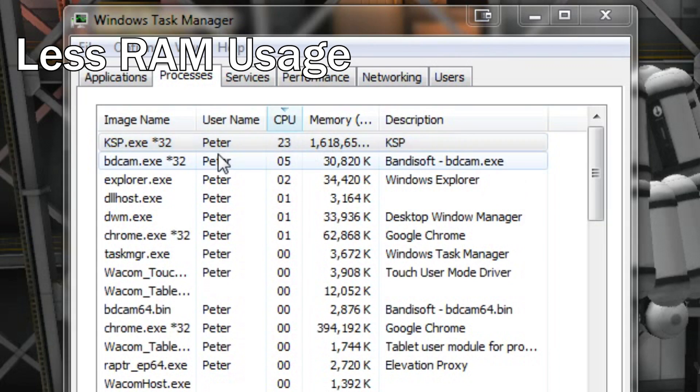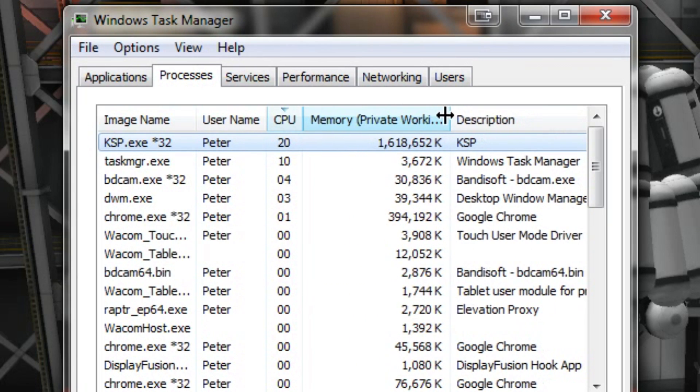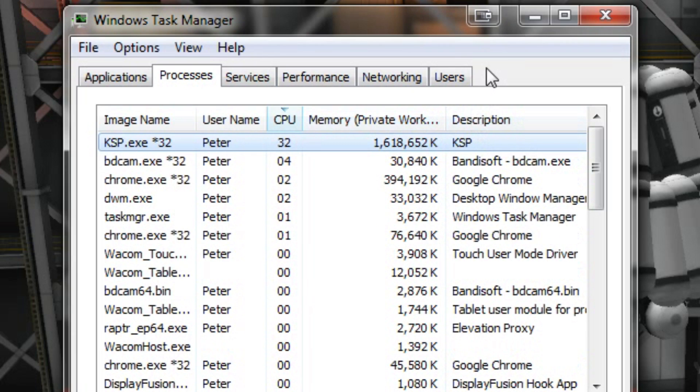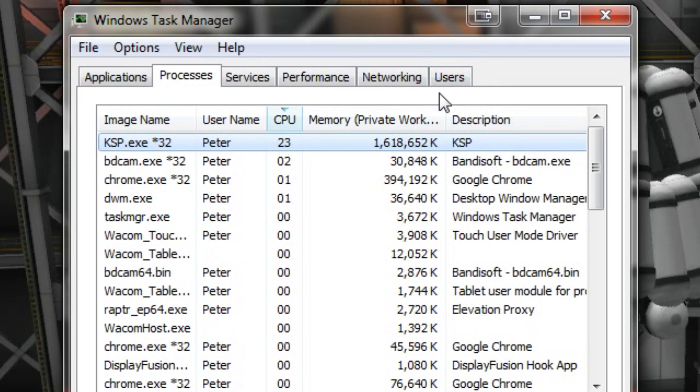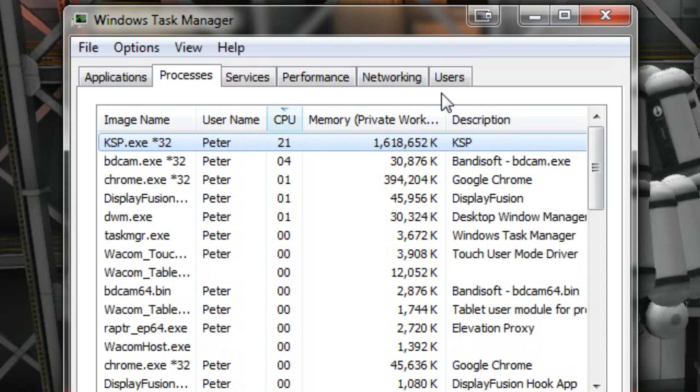One of the biggest things in this update is it now uses around half the RAM it used to. It now uses 1.6 gigabytes of RAM roughly, and it used to use around 3.4 gigabytes of RAM, which is pretty close to the maximum amount you can use in a 32-bit process, meaning it was prone to crashing a lot. Now that is fixed pretty much, and the load times are greatly reduced — a really great optimization.